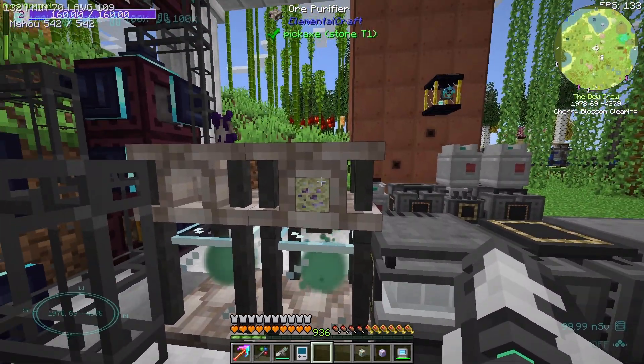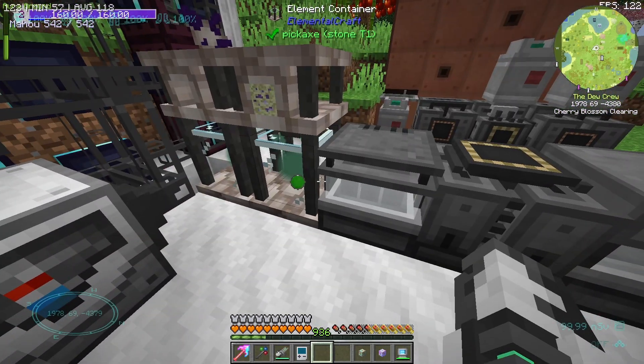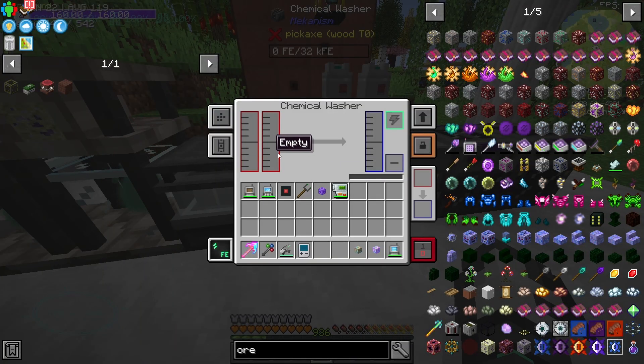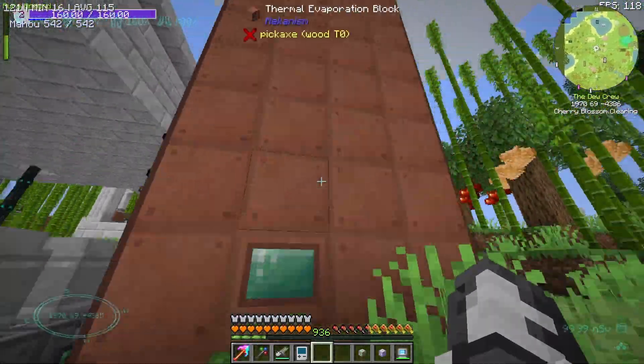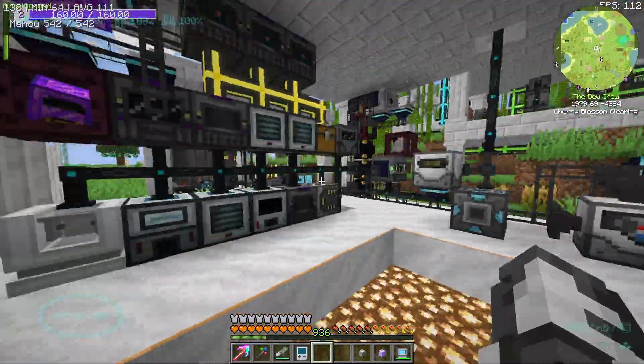Basically these guys — the elemental and the ore purifiers — these would add an extra step. This one doesn't have any power or slurry, this one doesn't have anything. Something's definitely not lived at this base.